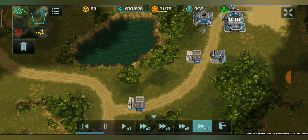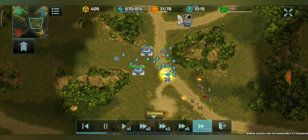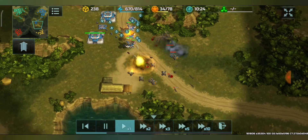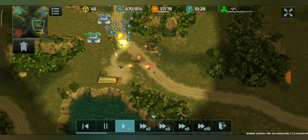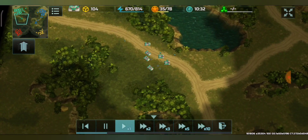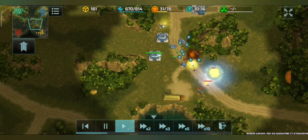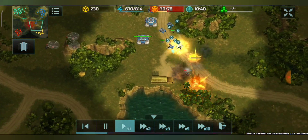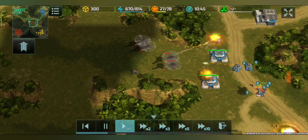I'm taking control of the middle point at all costs, spreading out more and more construction yards. The first attack from the enemy AI just came, and I'm going to counter all the AI attacks myself — that's what I decided. I will use my allied AI to destroy the enemy base and see what they do.